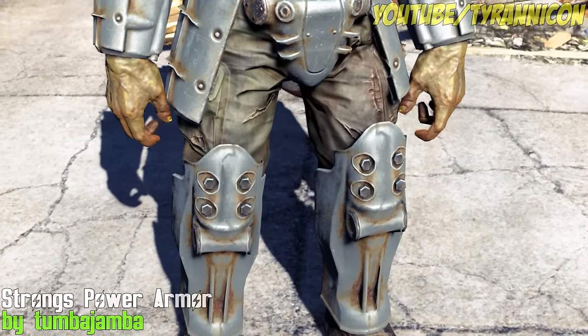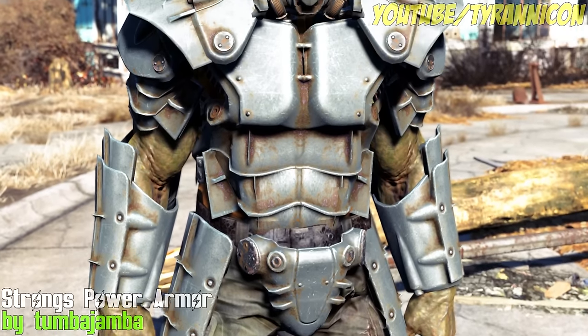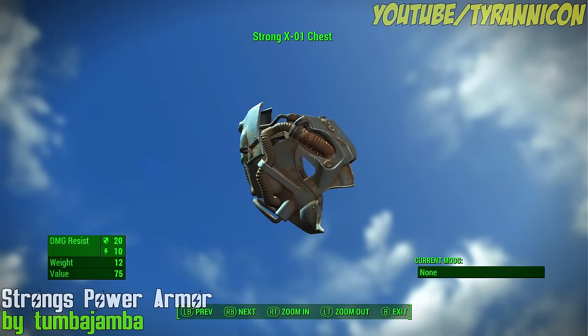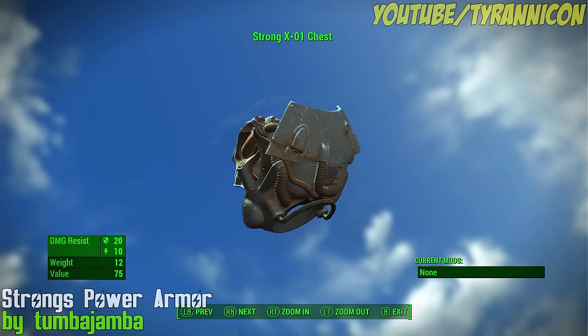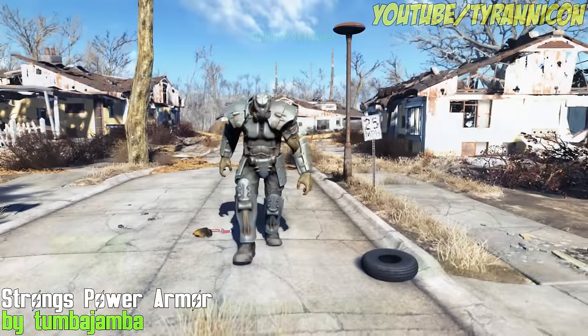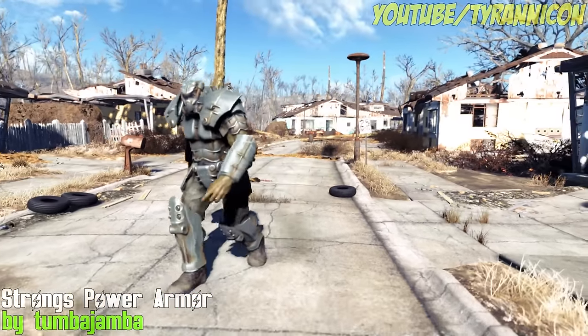Welcome Tyrannicon viewers to week 19 of the Fallout 4 mods. There's still no GECK, but those modders keep going on strong anyway. With Power Armor for Strong by Tumba Jamba — it makes Strong even stronger with his own custom Power Armor. Now he's not going to look stupid anymore. It's based on the X01 Power Armor, reshaped and remodeled by Tumba himself.